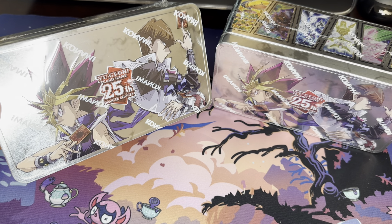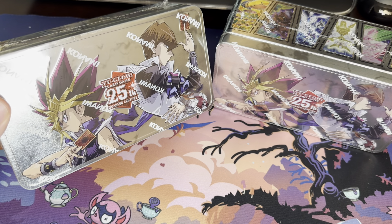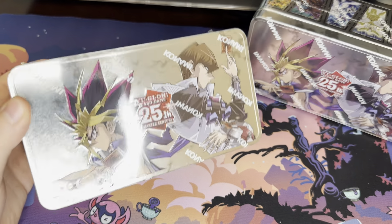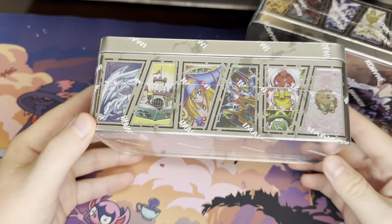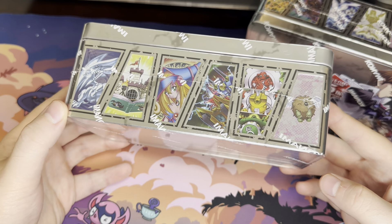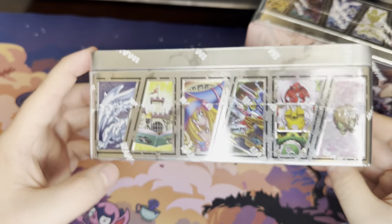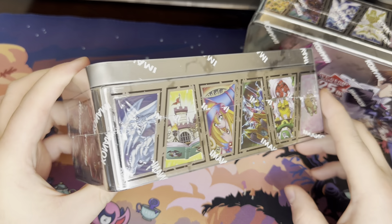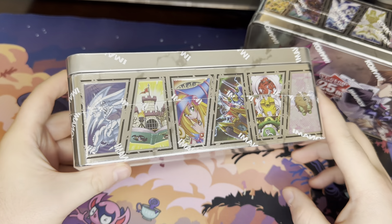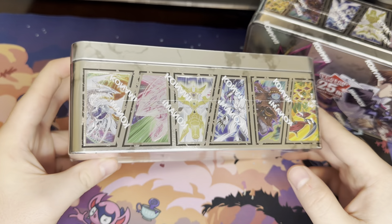We have the new Yu-Gi-Oh! 25th Anniversary Quarter Century Dueling Mirrors Mega Tins. They feature Yugi and Kaiba on the front, and you'll see a lot of monsters or cards on the sides — 18 of them, because the gadgets are 3. You can get a Quarter-Century version of one of the featured monsters in every pack. There are 3 Mega Packs in each tin.